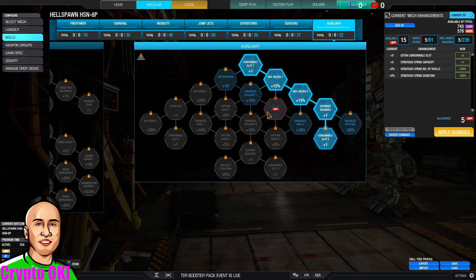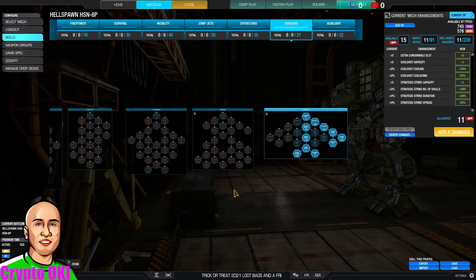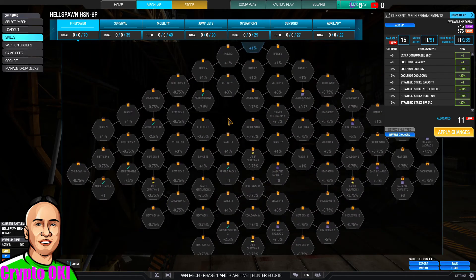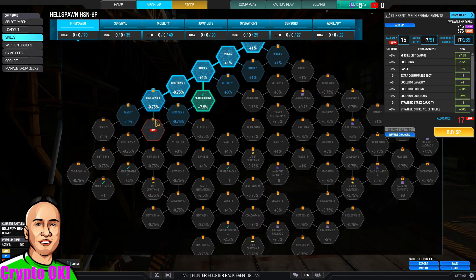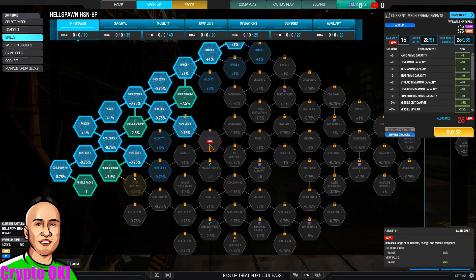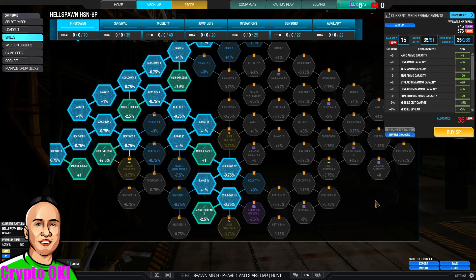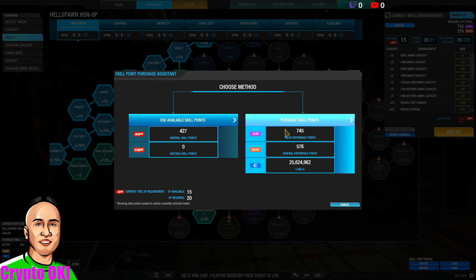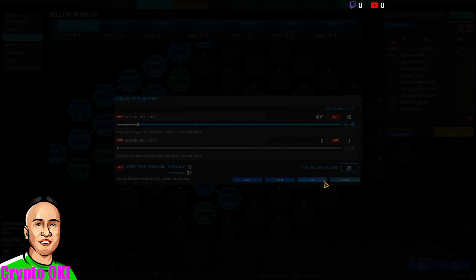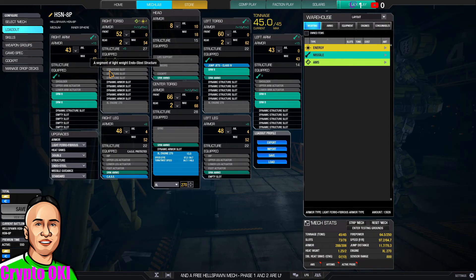I always build skill points from right to left — that's just how I do it, but you can build any way you want. Since this is a missile build, I'm putting all the points into the missile tree. I needed 20 more points to fill it out, so I bought those. That gives me 35 total, and I'll hit approve to start.